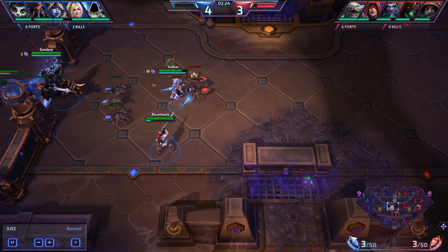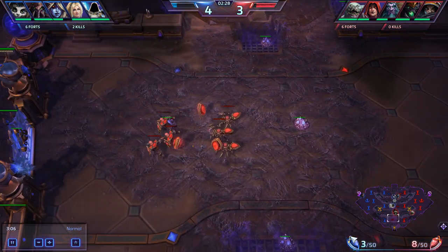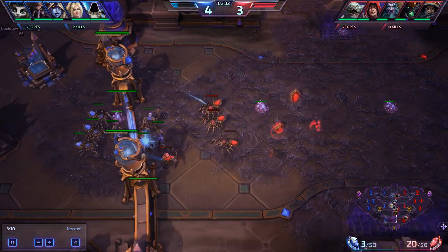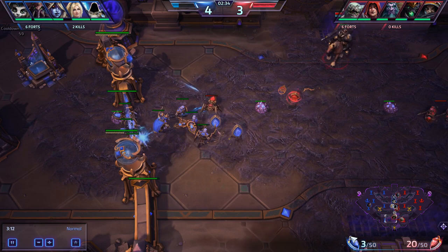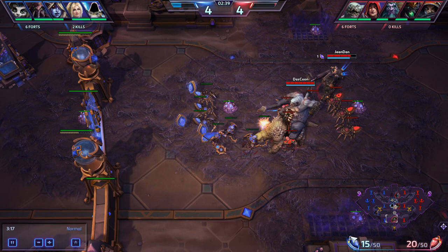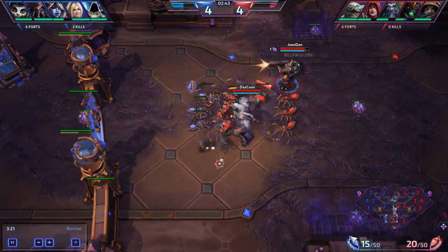So you want to do what you can to force a teamfight. Generally, this means the enemy team can't contest an objective like a tribute, or it gives them a difficult decision to make if you decide to push a fort. Do they risk trying to defend it and getting their whole team killed? Or do they just forfeit that fort to you? Suffice it to say, getting to 10 first is a big deal.